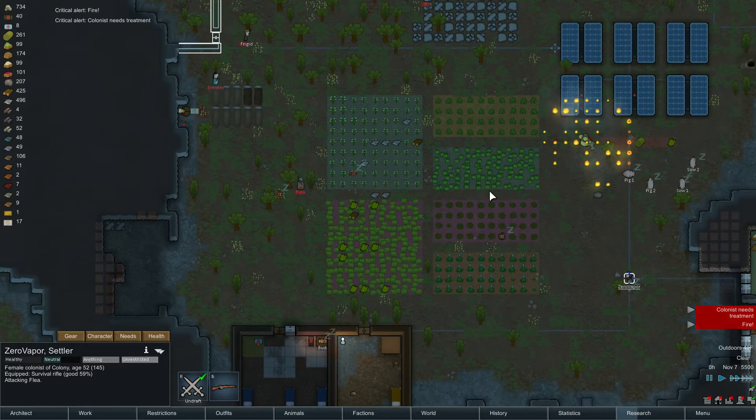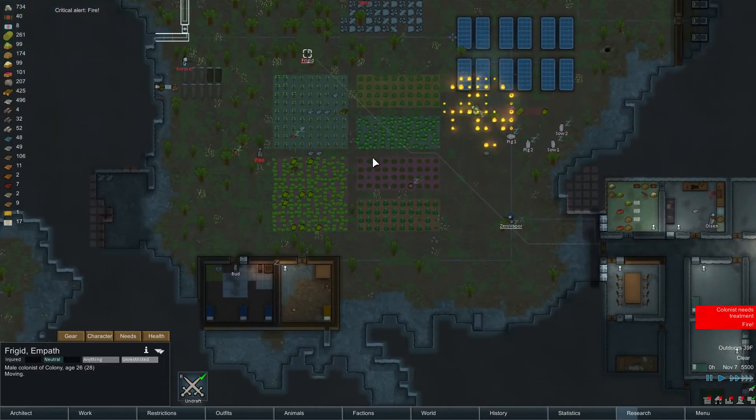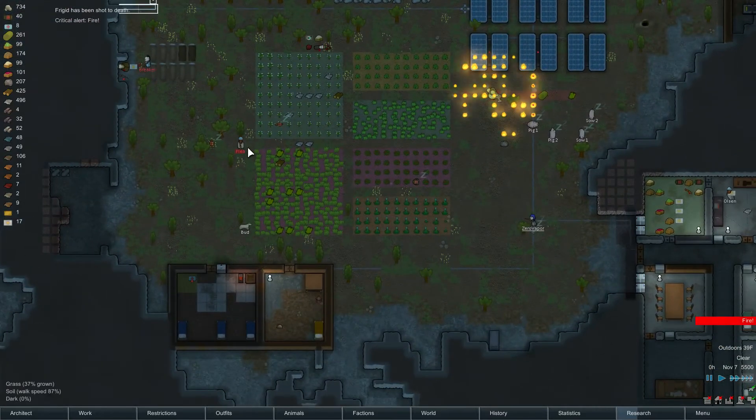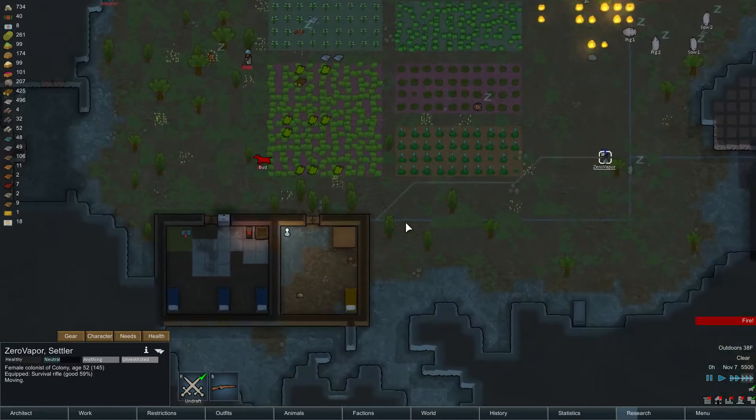It's going to burn down my solar panels. Frigid, what are you doing out there? Get inside. Frigid just died. Oh my god, that happened so fast. Don't shoot the dog. It's crazy how one little pirate raid can happen so fast.